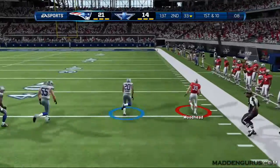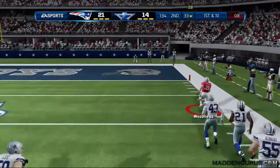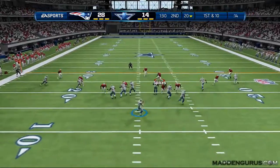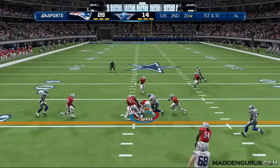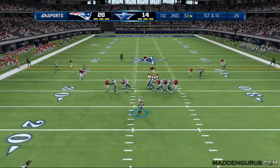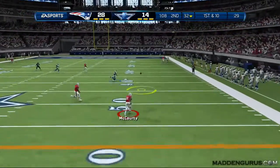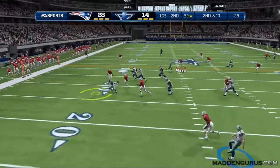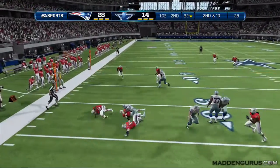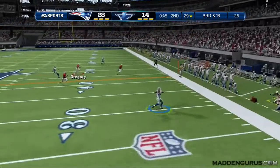On the defensive side we have 3-4 Solid, 3-4 Odd, 4-3 Over Odd, 4-3 Over Plus, 4-3 Odd, Nickel 3-3-5, and Nickel 3-3-5 Sam. I personally like Nickel 3-3-5 Sam the best for blitzing from the inside and outside. I mostly ran that this game, mixing in coverage plays — mainly Nickel 3-3-5 Sugar Cover Three Bluff, then mixing in overload and coverage defenses.